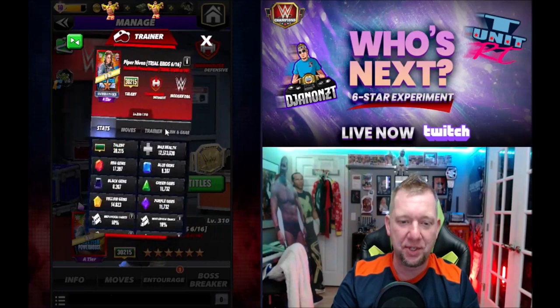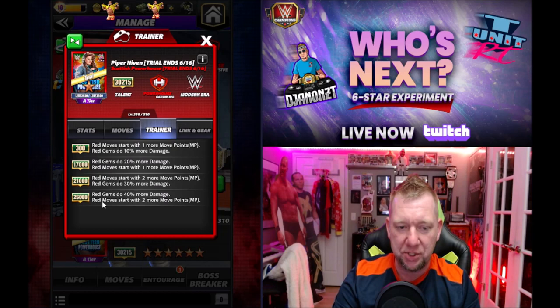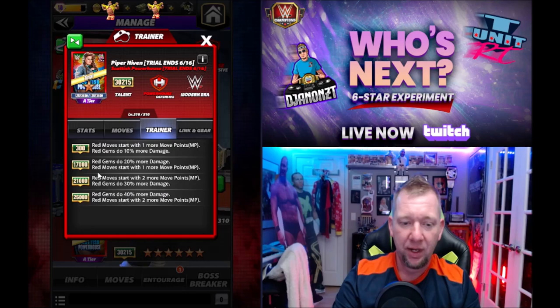Let's get into the poster. She is a trainer. At 26k, red gems do 40% more damage and red moves start with two more move points. So that's an incredible training ability — you'd find yourself using that a lot if you had her at 26k. She has a raw link and a modern era link.